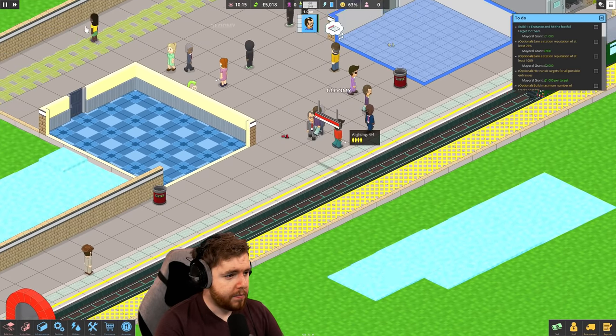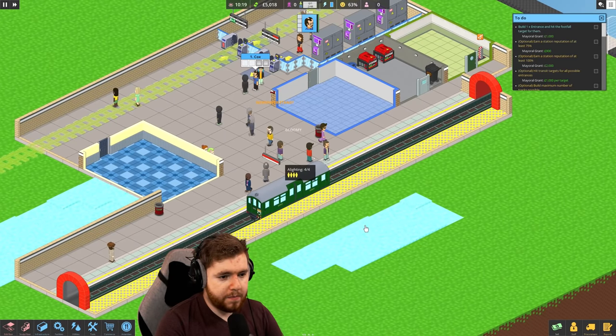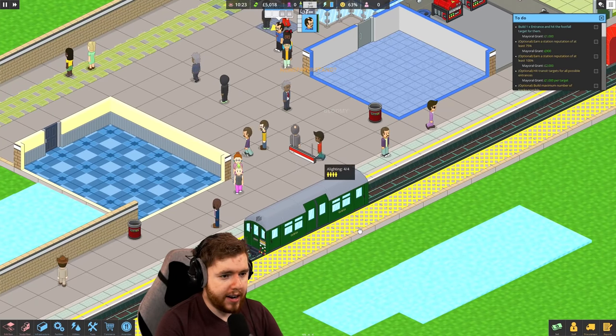Build an entrance and hit the footfall target. Staff - you have very good perception, I'm going to hire you even though you are more expensive. I'm going to say this guy is going to go right there, which gives him coverage over everything. In terms of procurement, we have two bonds available. So we can get some plants, a capacitor, a newspaper stand, a water cooler. Let's get an uncomfy chair - actually that's not really what I'm looking for. A litter picker is probably not a bad idea, so let's grab that for a single bond. A wheelie bin is going to be needed too.